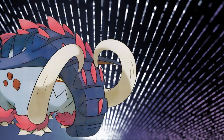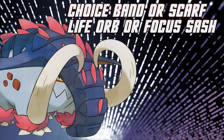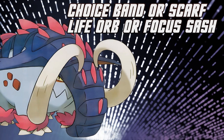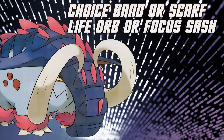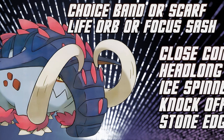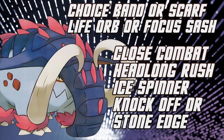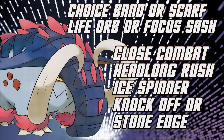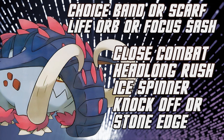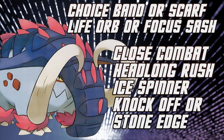With its consistent potential movepools, it has a lot of roles it does really well, so it definitely depends on what your team needs. If you need an offensive Ground type, Great Tusk is going to be your choice. The Choice Band set with Tera Ground — Headlong Rush or Earthquake — can be extremely dangerous. Combine that with Close Combat, Ice Spinner, and then Knock Off or a Rock move as filler. You can also switch the Choice Band for Life Orb and run Rapid Spin. There is really nothing dealing with that head-on — it hurts things switching in and usually outspeeds them.